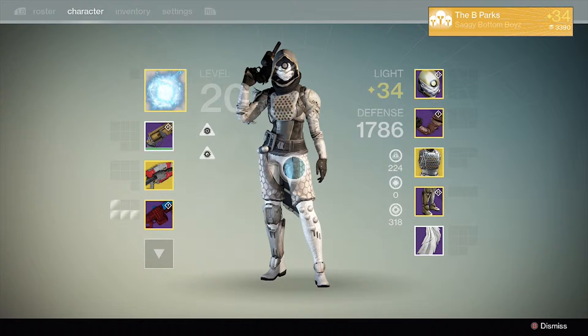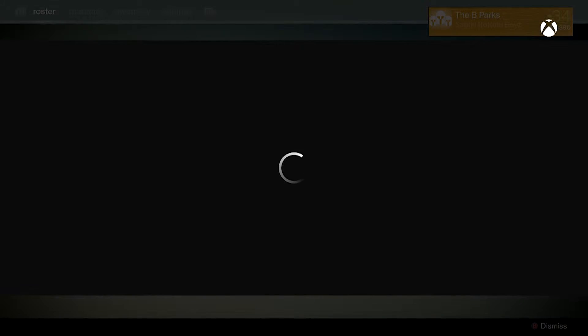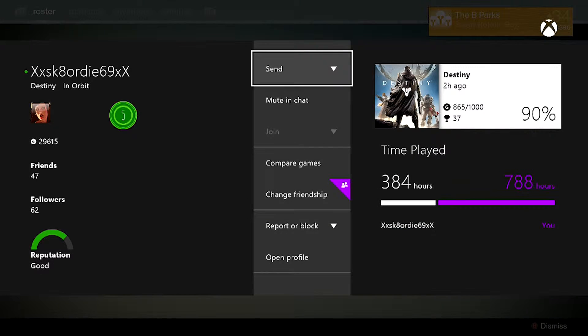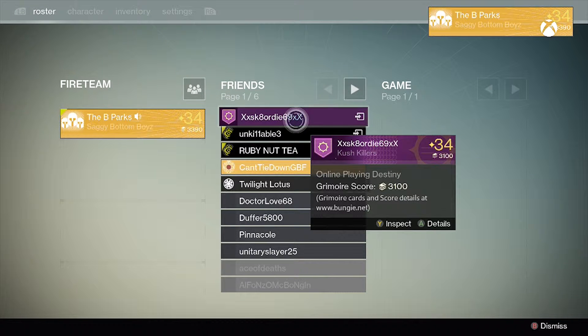Let's go take a look at hours played real quick. Go to a friend, view gamer card, and... Oh my god! 788 hours. That translates to roughly 33 days. 33 days of my life. Holy crap.